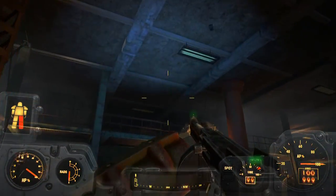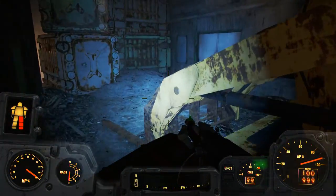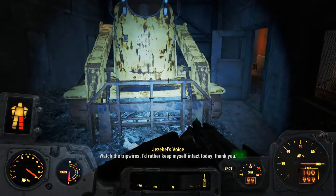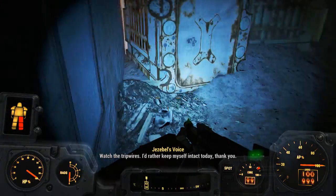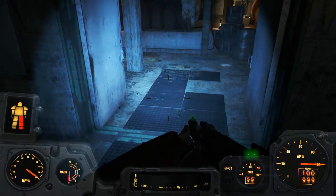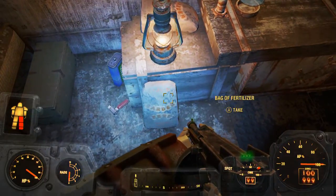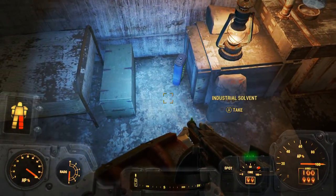Oh wait, what's in here? Watch the trip wires - I'd rather keep myself intact today, thank you. I don't see any trip wires. Oh, what's in here? What's in here - a bay jet?